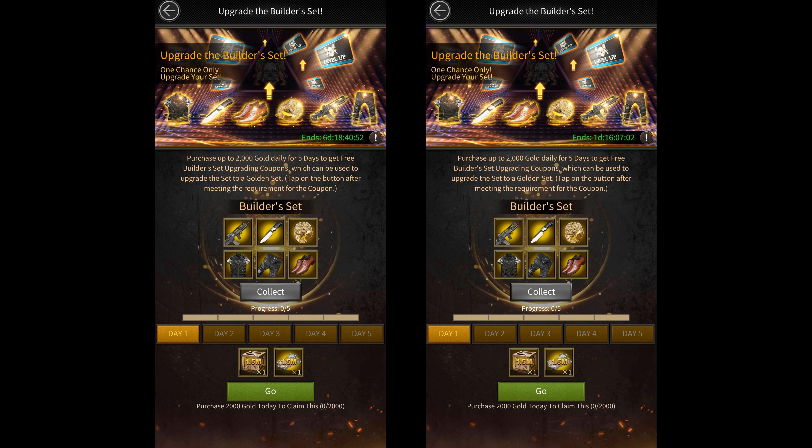However, in case you have the orange quality builder's set and you're wondering how to upgrade it to golden quality, I'm assuming you can trigger this event by upgrading your mansion to a certain level. It's probably going to be something like mansion 30, because I don't really see a good reason why they'd want us to get Elite 5 or Elite 6 before giving us this event. So that is how you can get the golden quality builder's set.